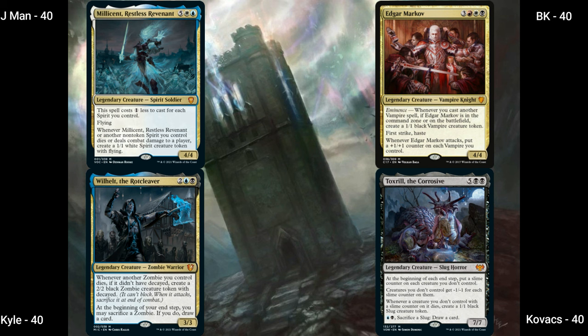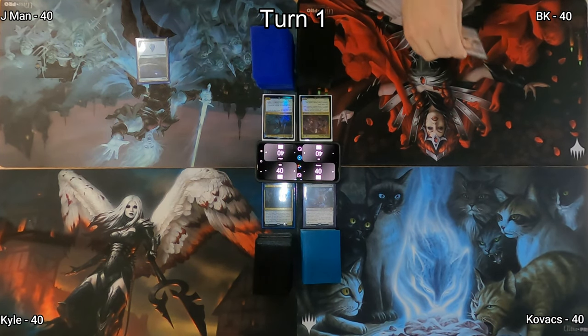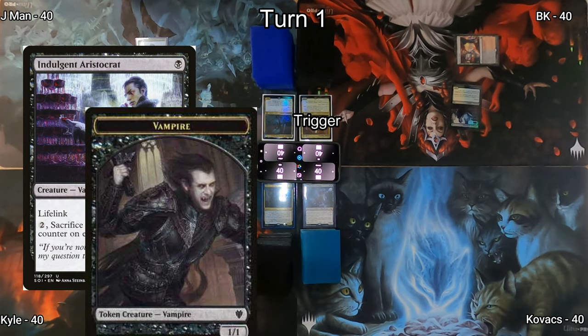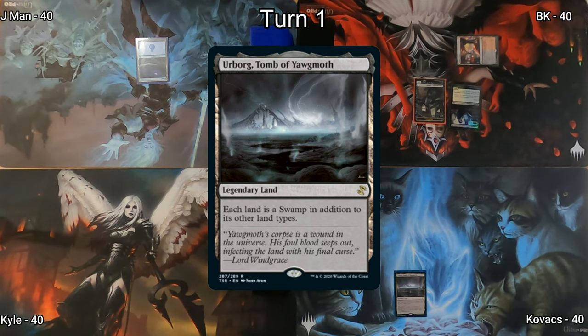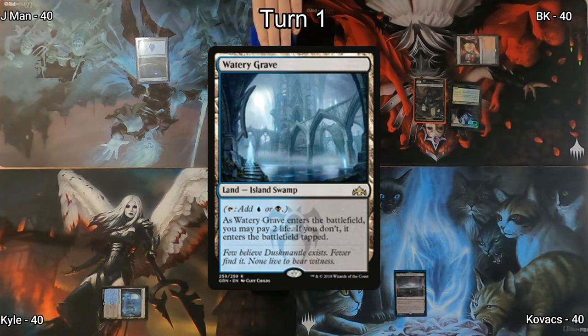J-Man starts us off by playing an Island and passing to BK. I play Luxury Suite, which enters the battlefield untapped because I have two or more opponents. I follow that up with Indulgent Aristocrat, triggering Edgar Markov and giving me another 1/1 vampire. Kovacs draws and plays Urborg, Tome of Yawgmoth — now everything's a swamp. Watery Grave hits the battlefield for Kyle, entering tapped.